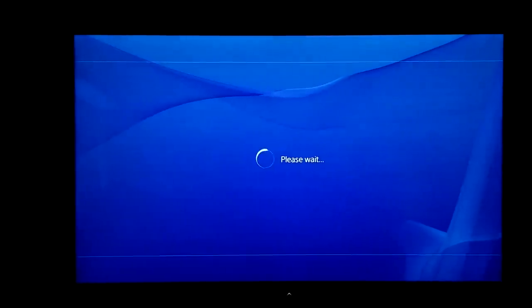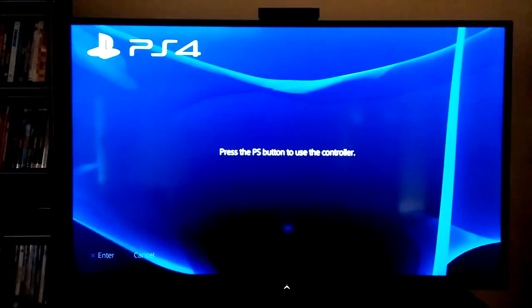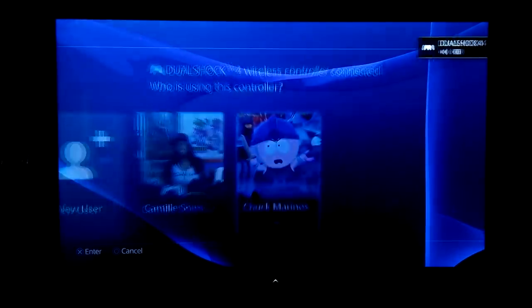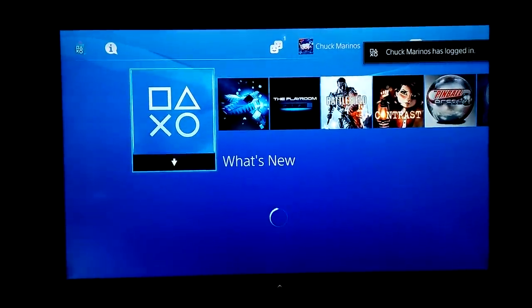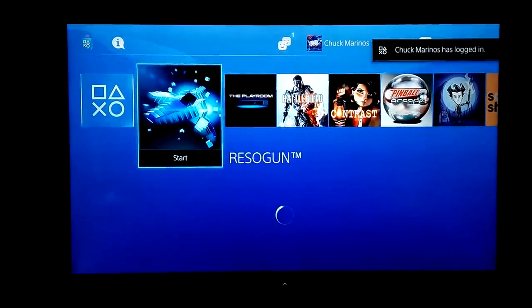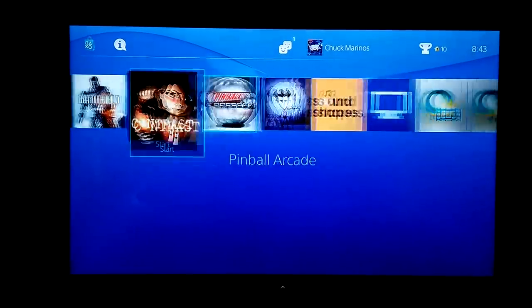So logging out now, if I log on his account, he should have access to all my Plus content because I activated this console as my primary. And there you go — Resogun, all these — they do not have the lock on them anymore.